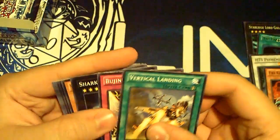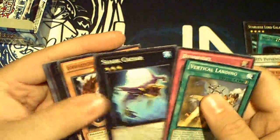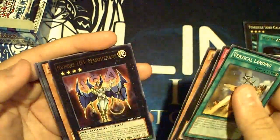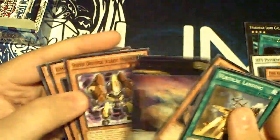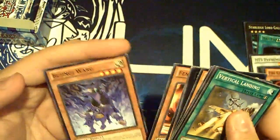Next pack: we got Vertical Landing, Uginfield, Short Kaiser, the Schwarzschirm, and finally Masquerade - a rare! I was actually looking for one of those. Umbral, Fire Apartment.